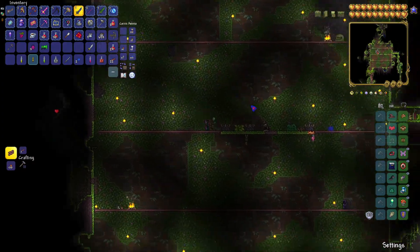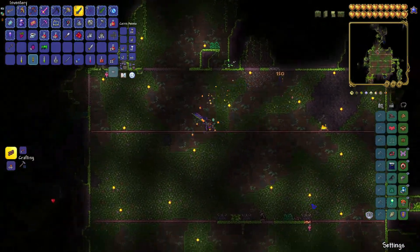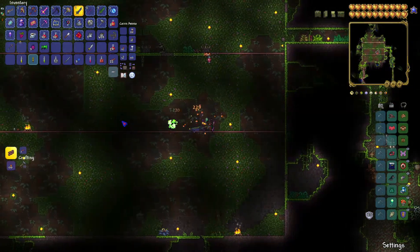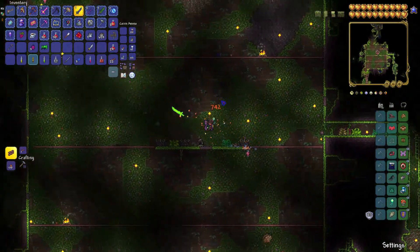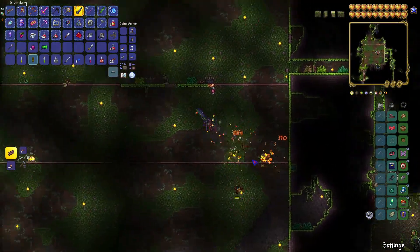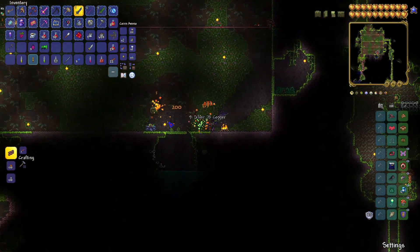Alright everyone, welcome back. We've finished our arena, as you can see. We're set up with campfires, heart lanterns, and the bash statue, which brings us up to 87 defense. We have all our potions as well. Honestly, I think we're pretty ready after we defeat some of these enemies right here, since they can really hamper the fight. Let me just go get them.